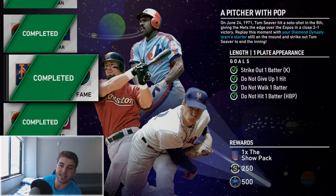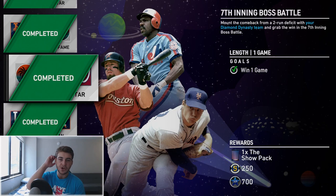Striking out one batter is not all that difficult — you're literally striking out Tom Seaver on Hall of Fame difficulty. I was using Clayton Kershaw and it was not difficult. For the two-run comeback starting in the seventh inning boss battle, you're facing Tom Seaver again, so stack your lineup with lefties. I'd say this is on All-Star: focus in, wait for your pitch, hardly ever swing. I would never swing at the first pitch, probably not until there are two strikes or at least one strike. Wait for fastballs and drive them.